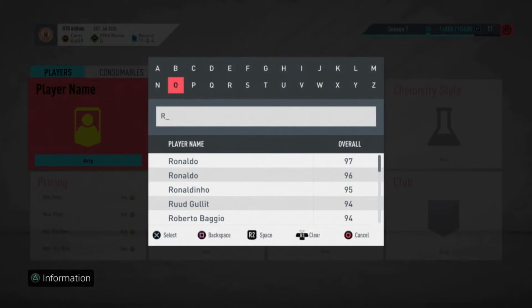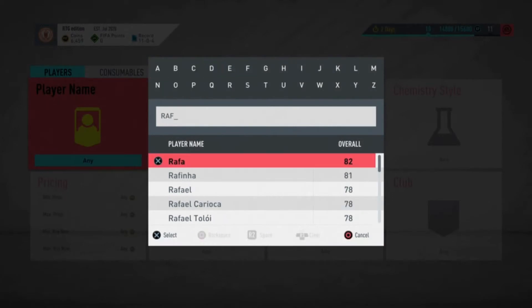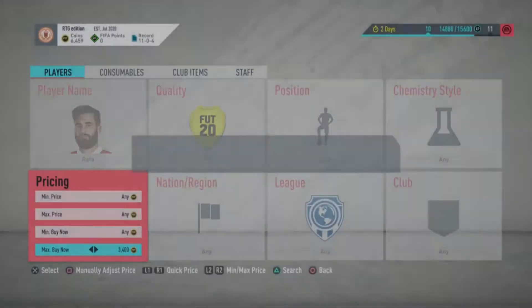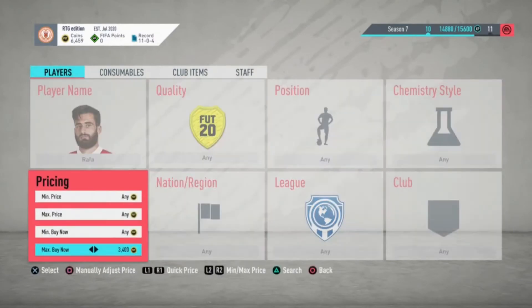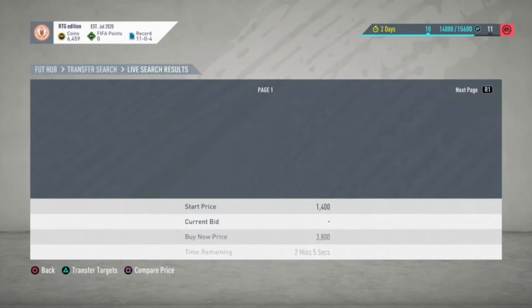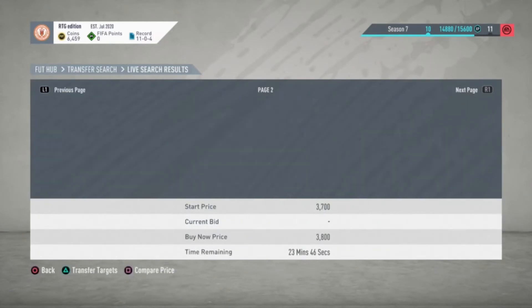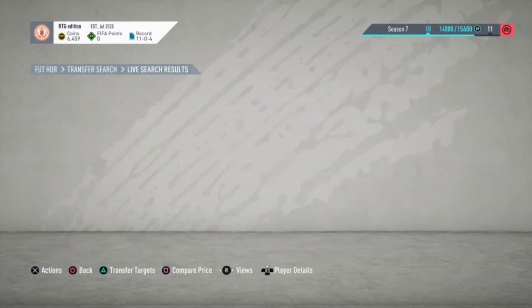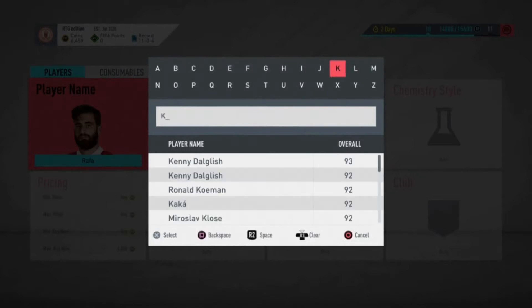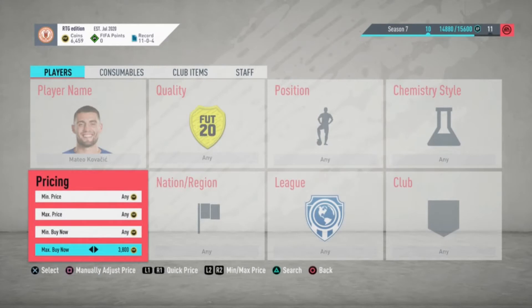The first investment is the winger Rafa, who is 82-rated. All these investments are because of Team of the Season getting released — they'll go out of packs as TOTS cards replace them. Right now you can probably buy them for about 3.8k. They'll probably hit 5k minimum, so you can make at least 1k profit on each one. You'll probably need to hold for about a week, or invest Thursday — tomorrow, on rewards day — to get them cheaper.